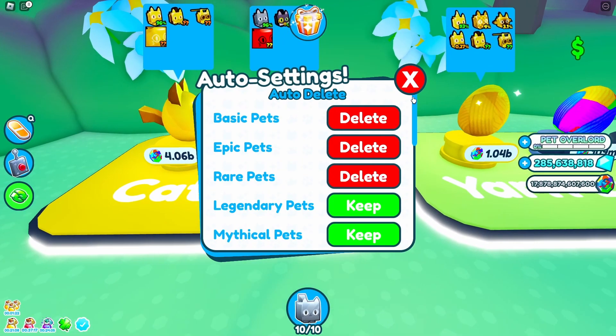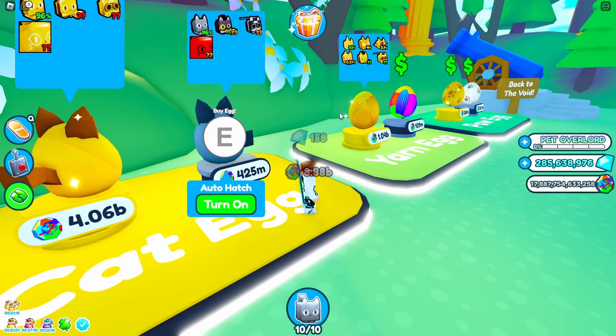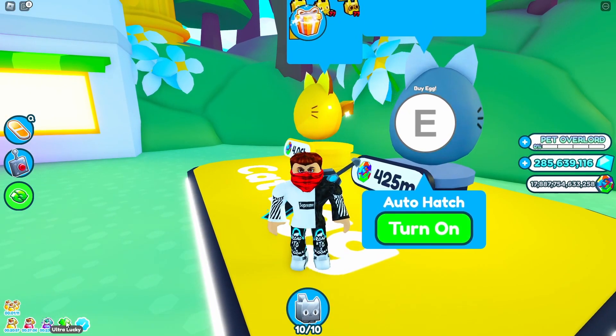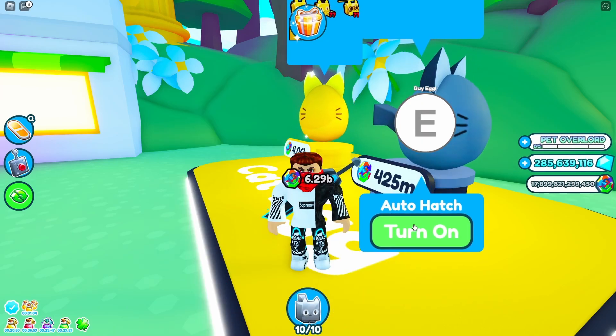Remember, keep your legendaries and delete the epics. You can also keep the mythicals if you want a higher chance of getting cartoon coins on those pets. You want to start hatching — make sure to have your boosts on. I currently don't have my super lucky, let me activate it. Then you want to start hatching.